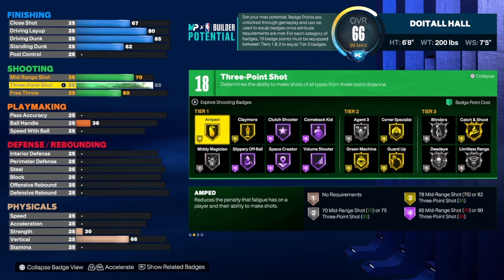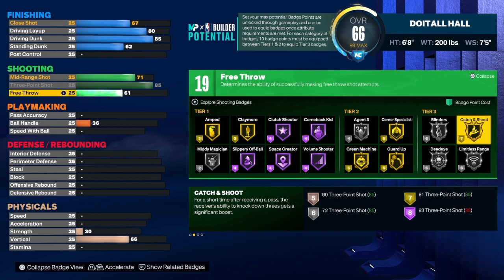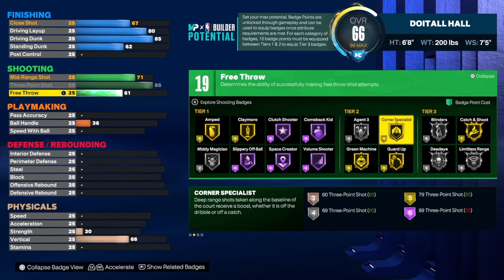This build has an 85 three-point shot which is really really good — you'll be able to shoot the lights out, no problem. For the mid-range shot we're going to take that to a 71 and the free throw is a 61 — you can adjust the free throw if you want. With those 19 shooting badges I would go with limitless range, and catch and shoot, which is a really good badge for a build like this. I normally go silver catch and shoot but you can take it to gold.